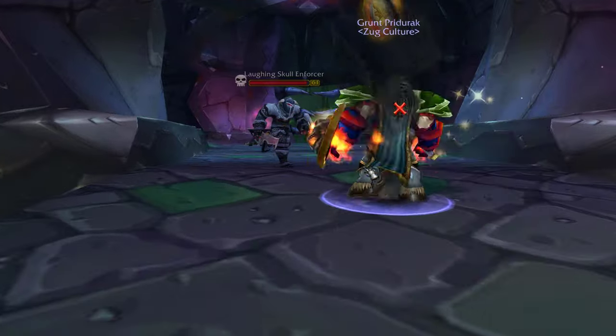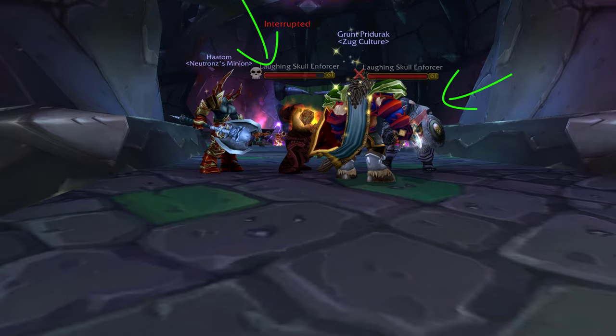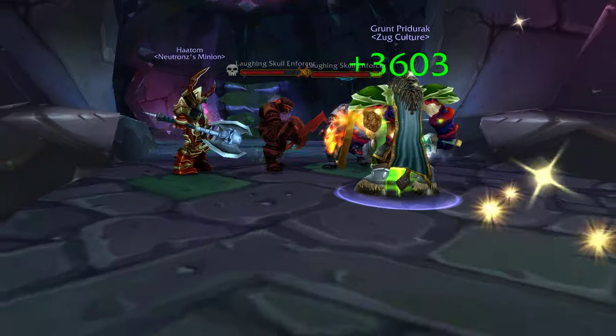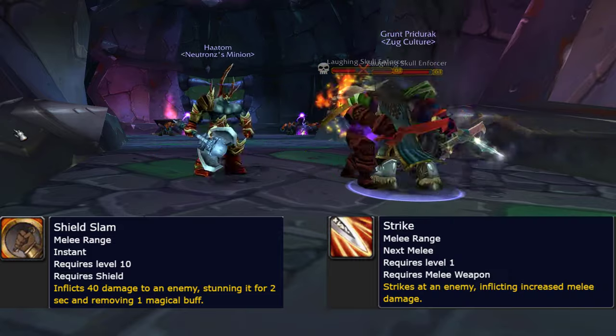This dungeon is fairly straightforward, but there are a couple notable trash mobs to watch out for, such as the Laughing Skull Enforcer. These are melee type mobs that can be disarmed or stunned, and they have two skills to watch out for: Shield Slam, which does damage and stuns, and then just a basic strike.